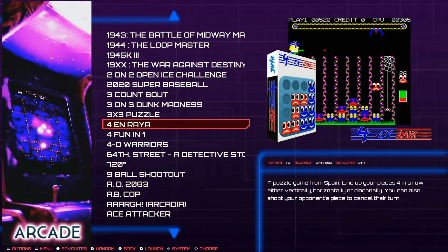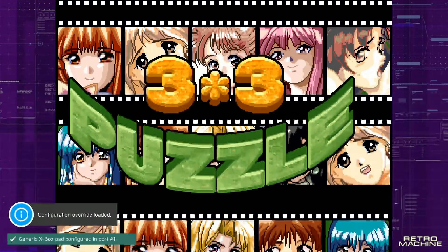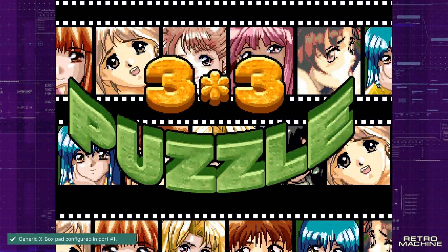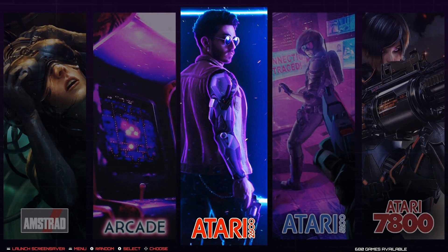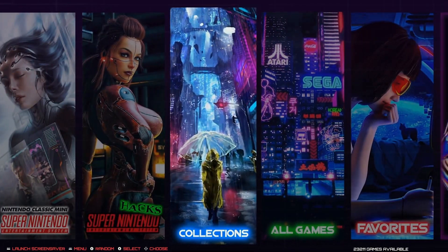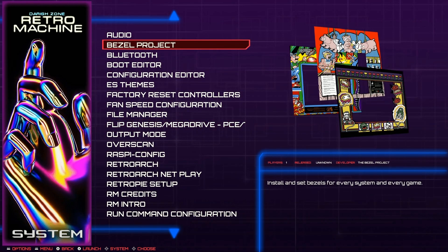All of the bezels just have the default Darisone bezel - I've noticed all of them have this little retro machine overlay. So you'd have to go over to the bezel project and turn that on. For Atari 2600, there are 680 games. To enable the bezel project, you just go up to the system menu and find the bezel project option to download and turn those on.